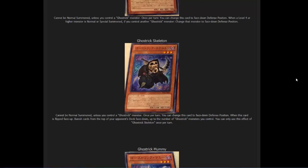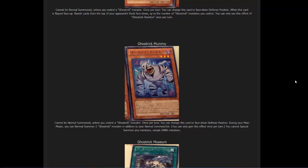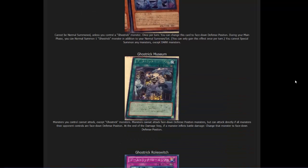After that we have Ghost Trick Mummy — a Dark Level 3, 1500 attack, zero defense. Its effect: cannot be normal summoned unless you control a Ghost Trick monster. Once per turn, change this card to face-down defense position. During your main phase, you can normal summon one Ghost Trick monster in addition to your normal summon or set — once per turn only. You cannot special summon any monsters except Dark monsters. This reminds me of Constellars and Evilswarms — Ghost Tricks get their own extra normal summon, which makes it easy to go into Alucard or other Dark XYZ monsters.